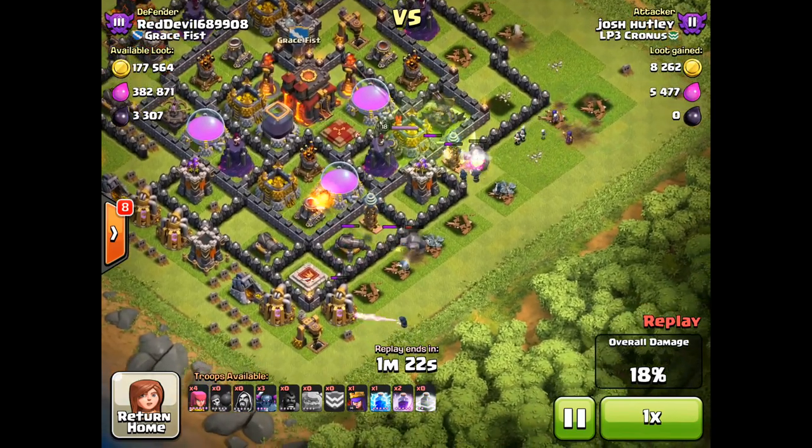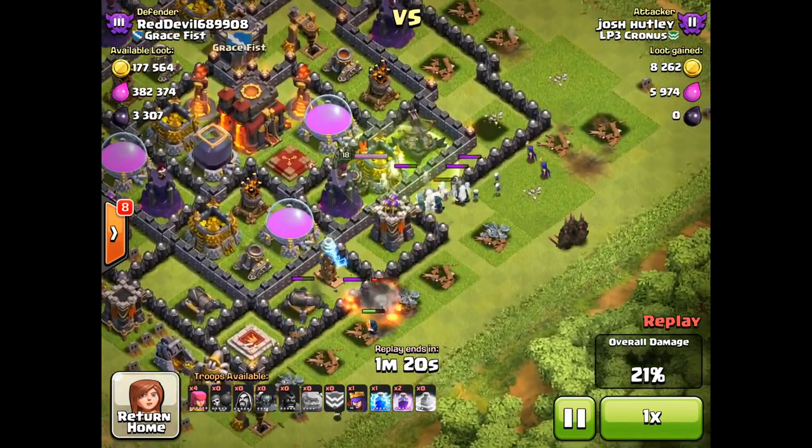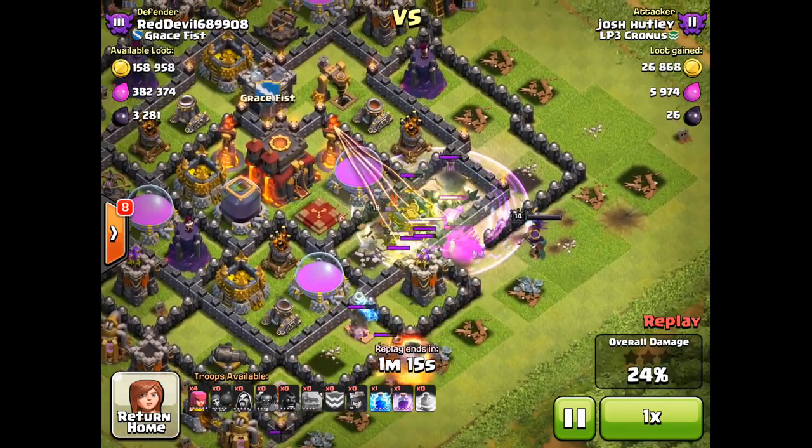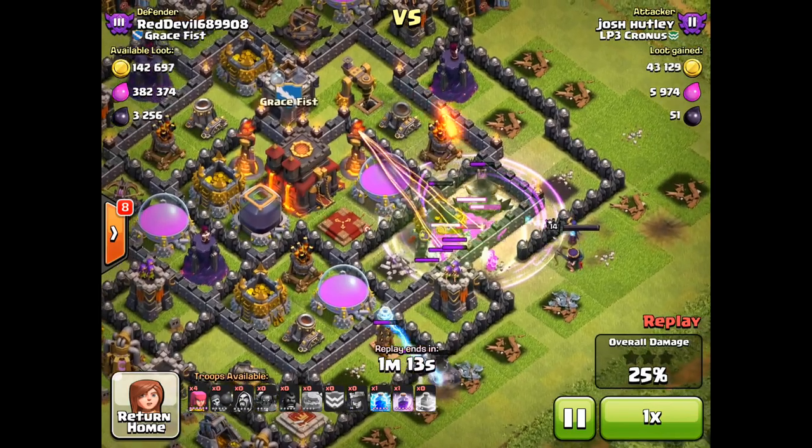Here comes the jump spell, perfectly placed, allowing access to that X-Bow enclosure and, of course, to the Town Hall. All of the P.E.K.K.A. moving in, the Queen, the Witches, the Skeletons — everybody over that wall.